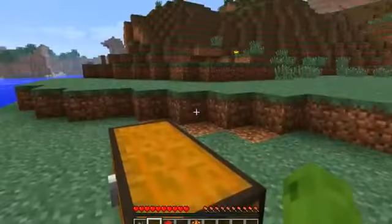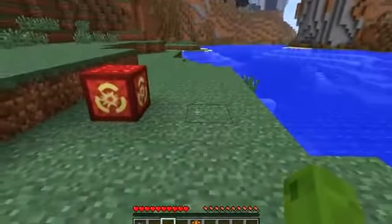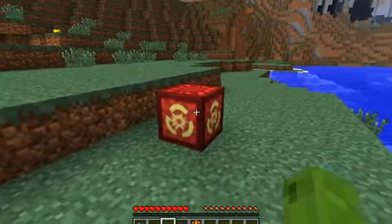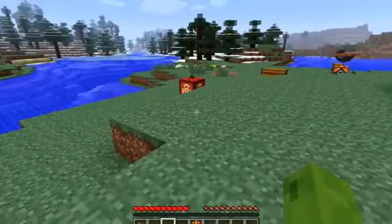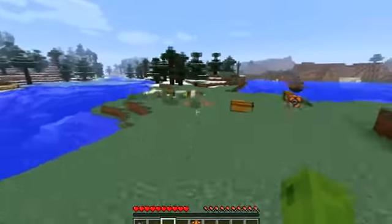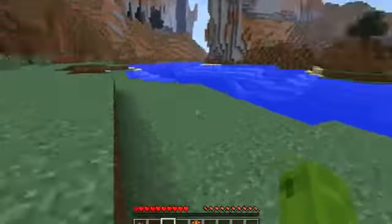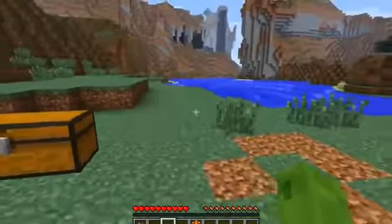Another thing you may have seen at the start is the TNT crate — I jumped over it and it blew up. This works differently from normal TNT: all you've got to do is touch it and it goes off. You can hear the noise and boom. To make them, it takes four TNT and one dandelion yellow in the middle, and that will make a TNT crate, which is pretty cool.